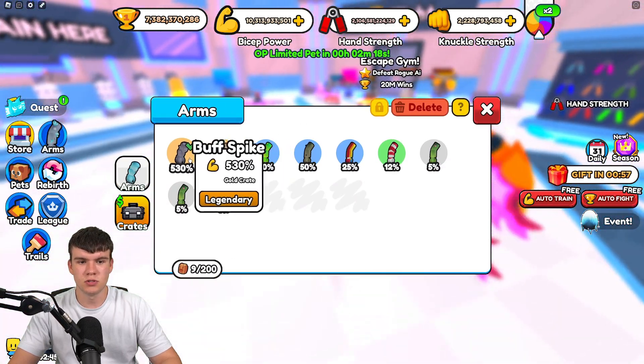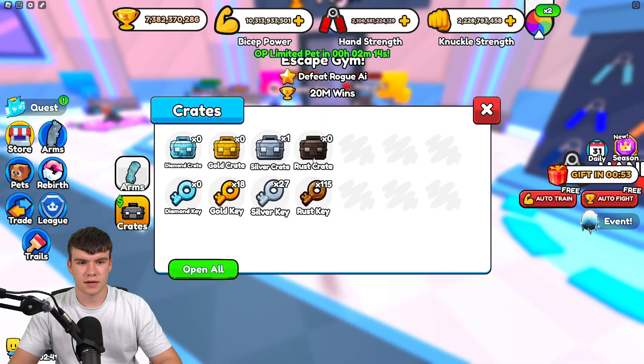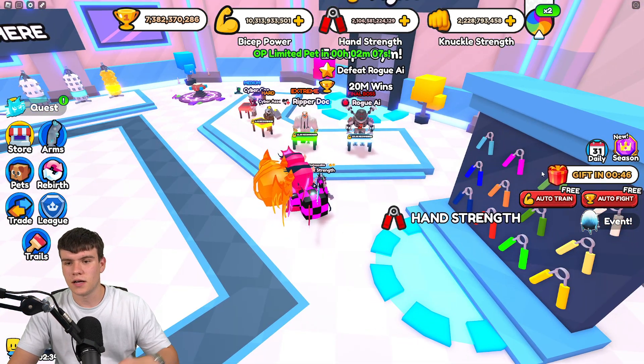There's also arms as well. These boost how much you get every single time you train, which is quite good. There's crates over here which you can open up as well.